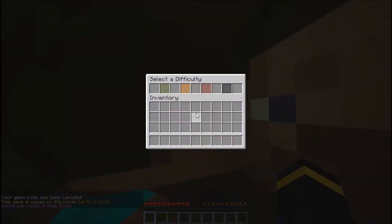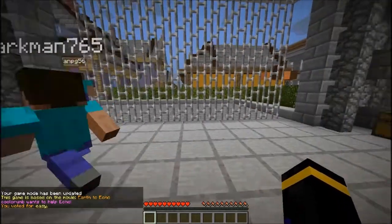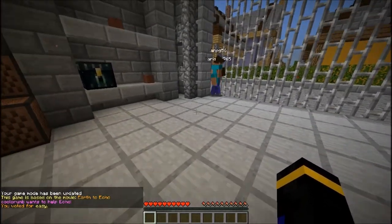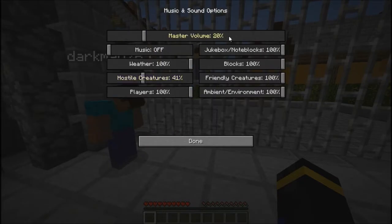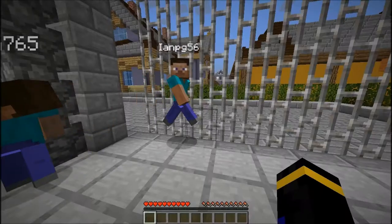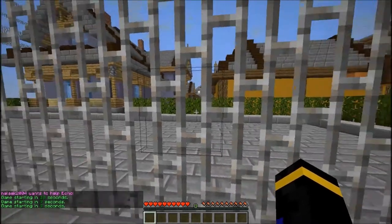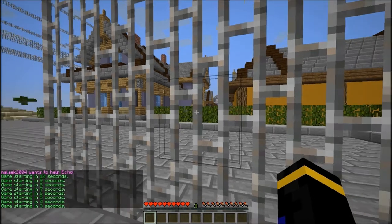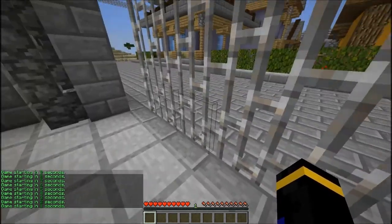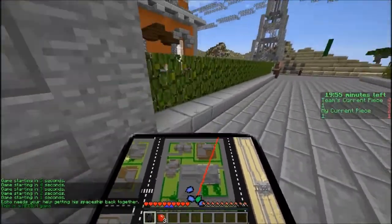I tried to record this last time but my game crashed. What this mini-game is about: they have a custom resource pack — you can't tell right now but you'll see later. There's actually music, you might be able to hear it. I'll say a disclaimer now: I do not own any music used in this video. Basically you're trying to help Echo, the alien, get back to his planet — you have to find the missing pieces to his spaceship.